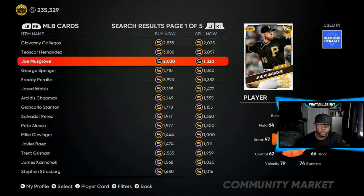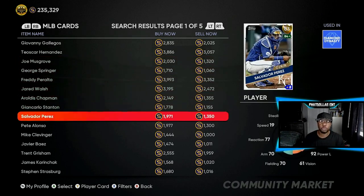Once the speculation starts rising and all the YouTubers start putting out their prediction videos — Salvador Perez right now you can get for 1,350. Every roster update he has a chance to get that bump; he's in the top 10 catchers in the league, probably top five. At 1,350, go grab at least 15 of every single card. If he goes up to 3,300–3,400, that's a 2,000 gap — you are making 1,900 profit on every single card.